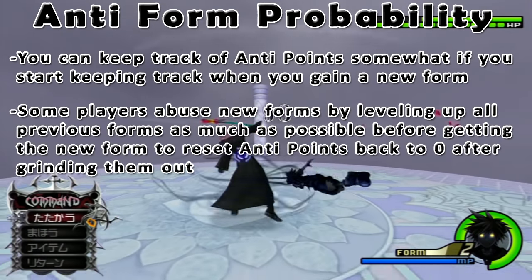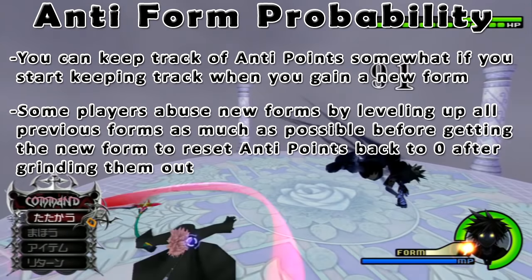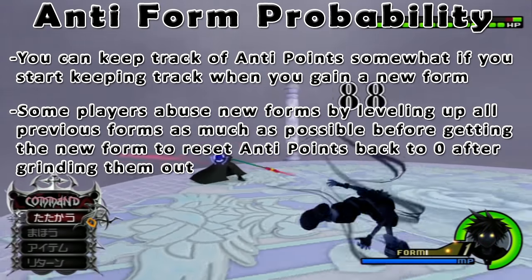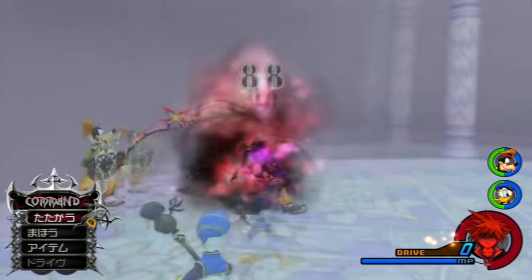If you're wondering how to keep track of anti-points, it can be tricky, but knowing that getting a new form brings you back to 0 helps. Some players abuse this fact to grind previous forms before obtaining a new drive form to level them for free without anti-form being a punishment. If you know that final form lowers the counter by 10 each usage, you can easily go final form a few times to ensure it's back to 0.